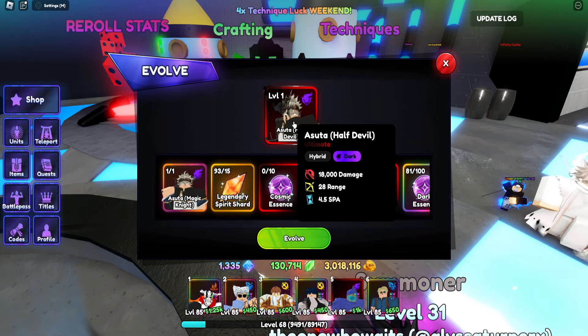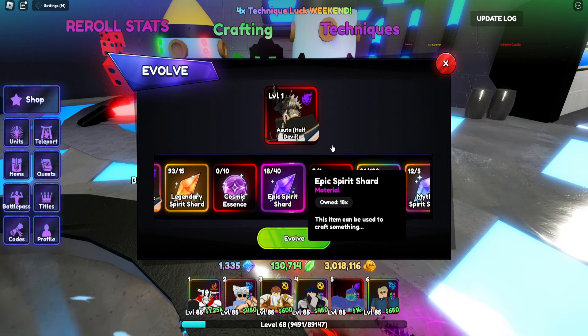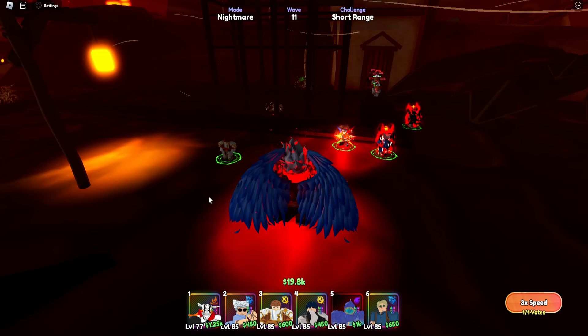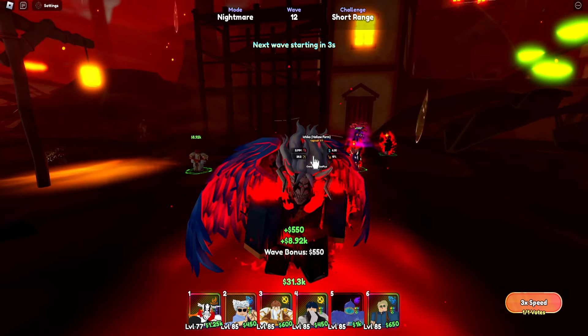I'm actually wondering if you can get another evolution — and you can! Take a look at that, holy smokes, he looks insane. Half devil form! We need cosmic essence, epic spirit shard, and a devil wing. We finally managed to get a portal from the new map, so I'm hoping this will snowball.